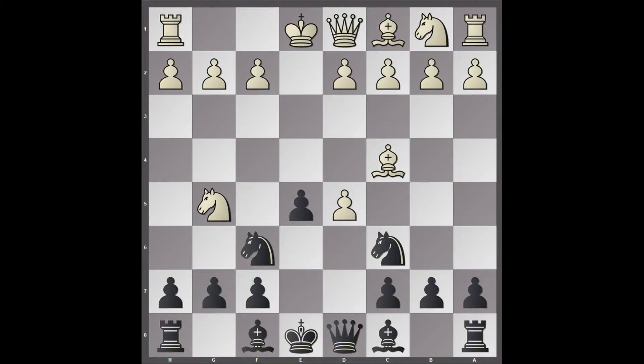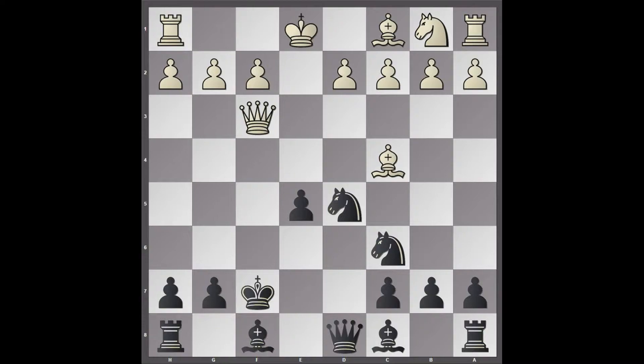D5, E takes D5, Knight A5. If Knight takes D5, which is a very natural move, Knight takes F7 is quite good, because after King takes F7, Queen to F3 check. This is a fork on the King and the Knight, so King E6 is forced, but this is just unpleasant for black. The King's in the centre and the Knight's pinned. This is quite good for white, despite being down a piece.